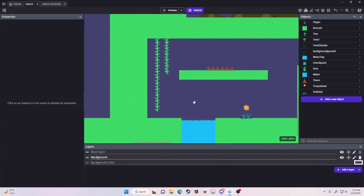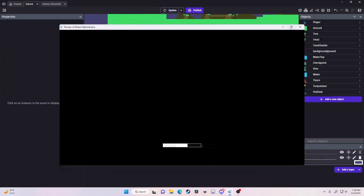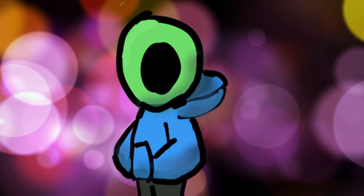Then I added a title screen, got some promotional material like screenshots, which is similar for the game, uploaded the game, and boom — I did it! I made a game!